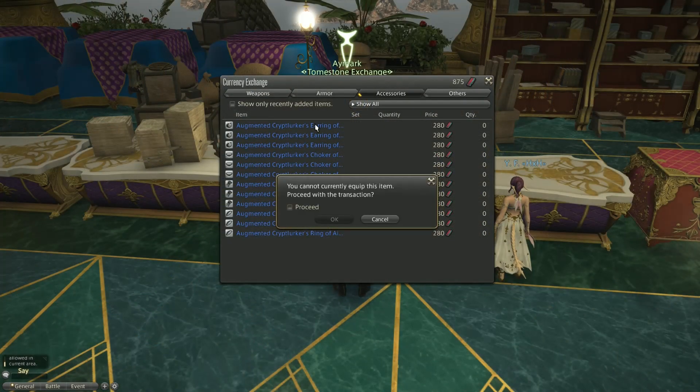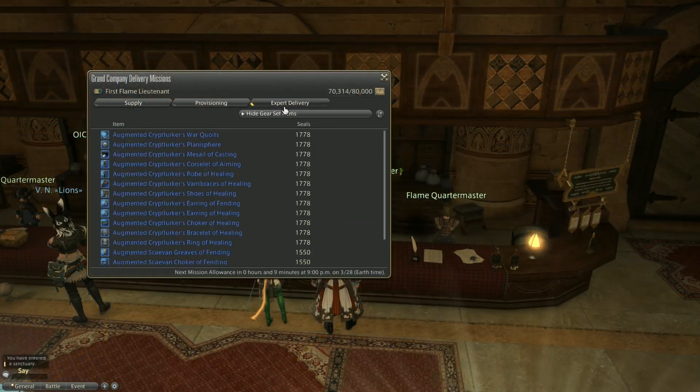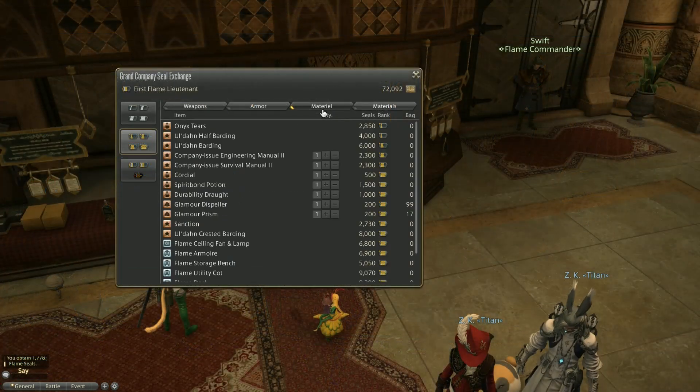A second reliable option is to buy level 80 battle accessories in your Makai and then trade them with your Free Company Officer for Grand Company Seals. You then trade the seals for cordials to put on the market board.